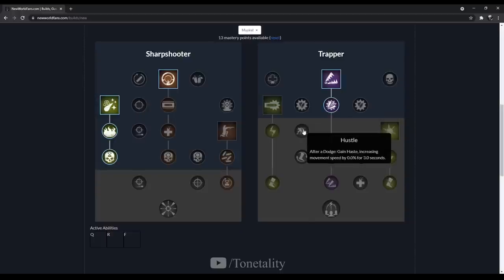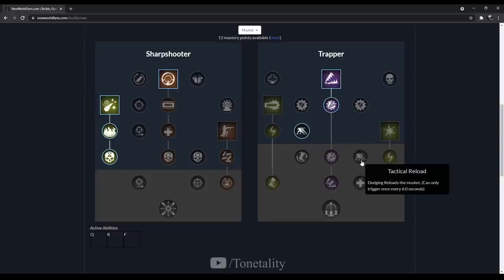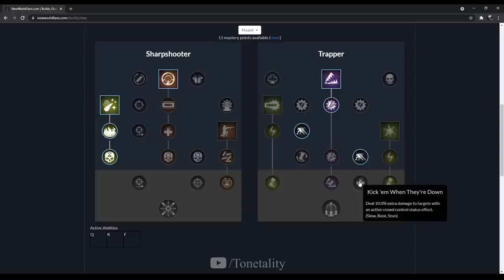The next one is a quality-of-life trait called Hustle — after a dodge you gain Haste, increasing movement speed by 10% in-game for 3 seconds. Not a huge speed increase but better than nothing. The next trait is absolutely crucial and smooths out gameplay so much for the musket — it's called Tactical Reload. Dodging reloads the musket; this can only occur once every 6 seconds.